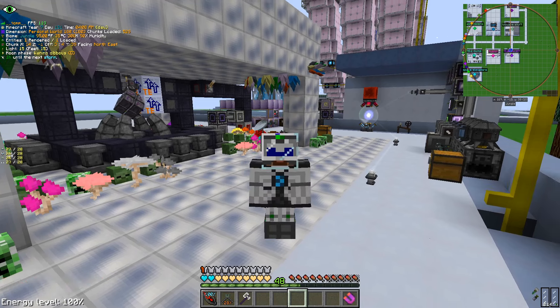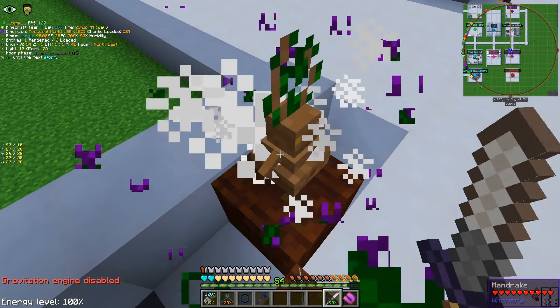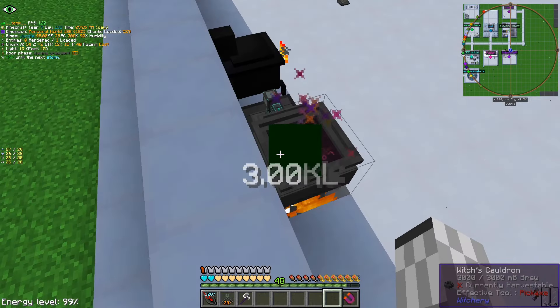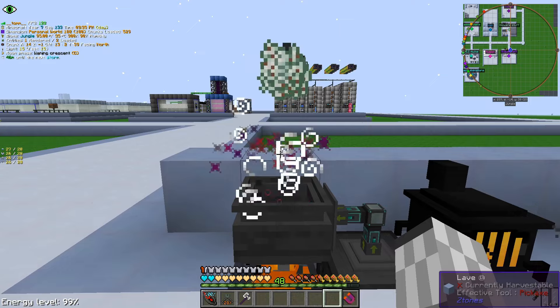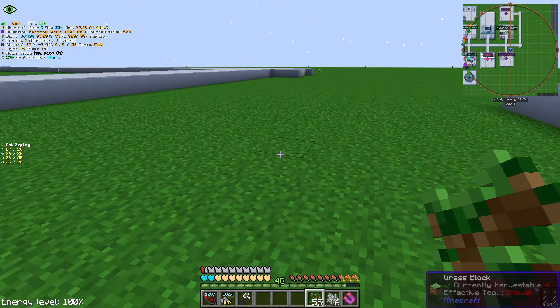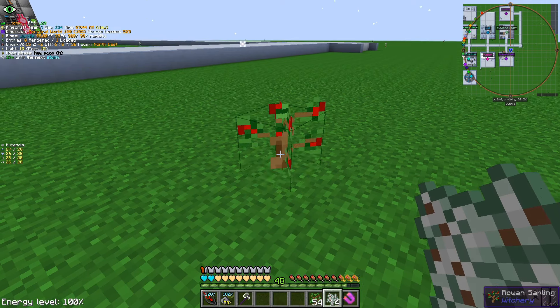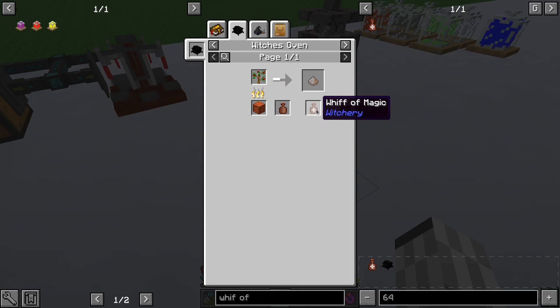So here we are. After getting a witch's oven, we start extracting random breaths from saplings. Then we farm some questionable plants to get the ingredients to make a nice soup — just kidding, that's not edible. We just made some compost. A really weird compost, since instead of growing plants, it mutates them. And those mutated plants will give off a whiff of magic when burnt.